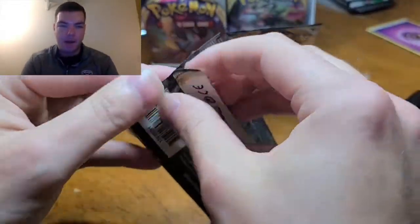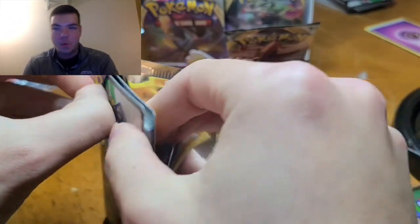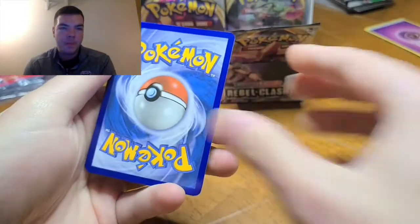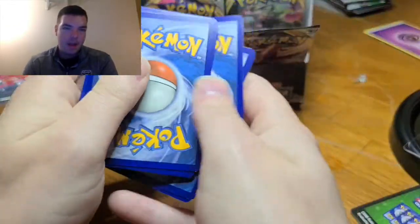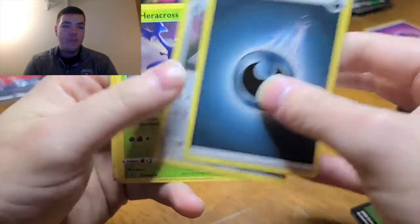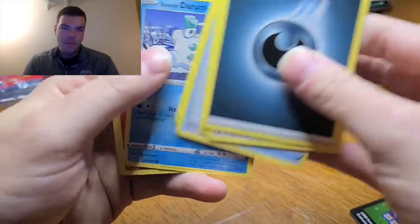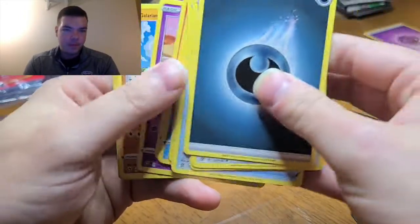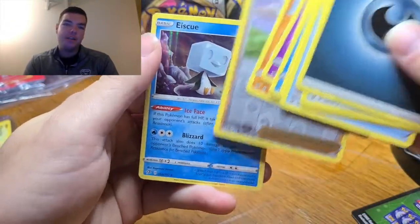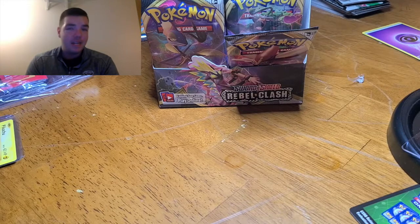We're not even halfway done, folks. We're going to get some mojo for this pack. Hopefully we continue getting some pretty good looking cards. Fire Energy — and Dark. A lot of darks. Dublade, Heracross, Bucket, Binnacle, Galarian Darumuka, Vulpix, Milcery, Galarian Farfetch'd, and an Eiscue — a little Eiscue penguin. Very nice card. Interesting Pokemon, nice card. Not even going to bother sleeving that apparently right now.